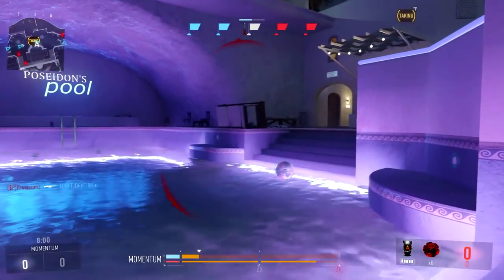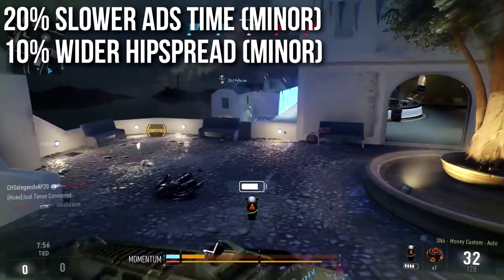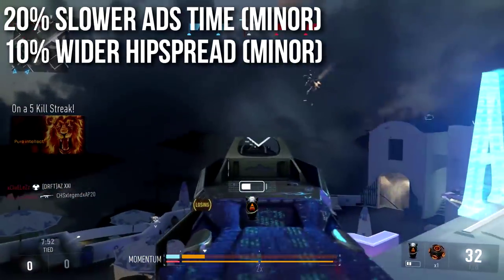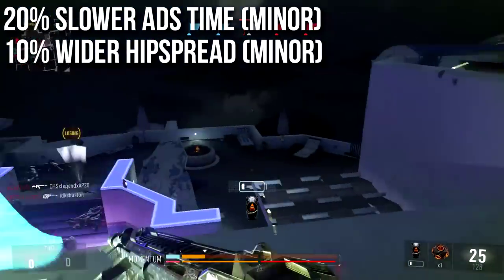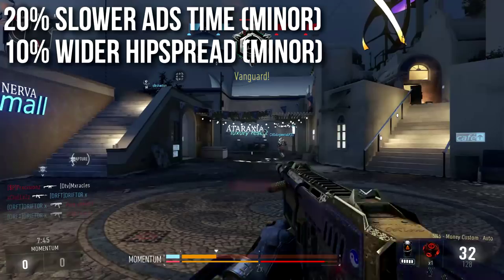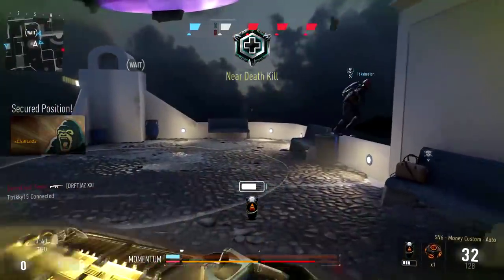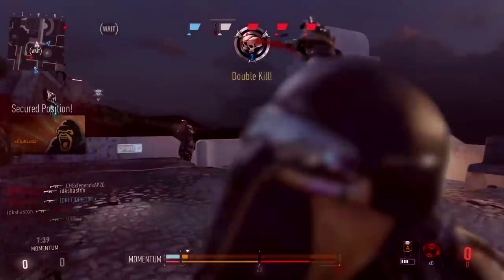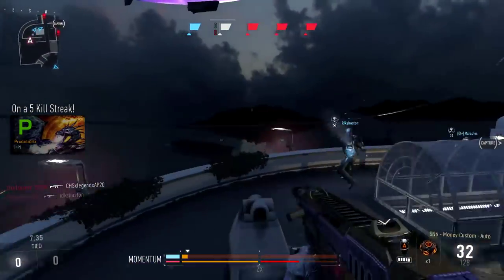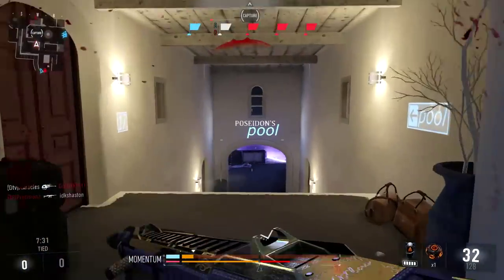There are two drawbacks to the SN6 Money, and I consider them minor. You have 20% slower aim-down-sights time — you might notice it a little bit, but it's very easy to fix with Quick Draw Grip. You'll definitely not notice it at all with that. And you have 10% wider hip fire spread, though the SN6 is a pretty horrible hip-fire submachine gun because of the shots-to-kill and rate of fire, so you're probably not going to notice this either. Very minor detriments overall.